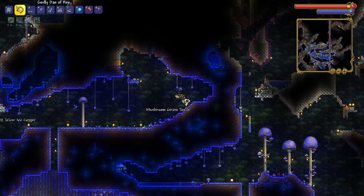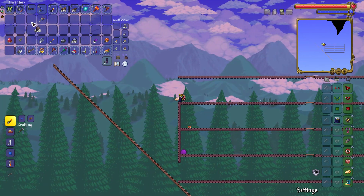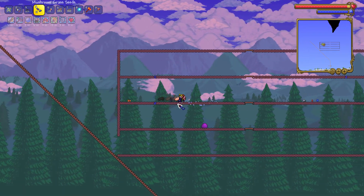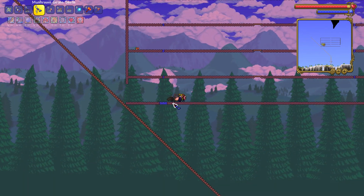Mushroom grass only grows on mud blocks, so you need to get mud blocks. Then you need to go somewhere on the surface where you want to build this biome, and put down mud blocks in any order you like. Then you need to spread the mushroom grass seeds. The more mushroom grass seeds you farm, the quicker it will be to make this biome.